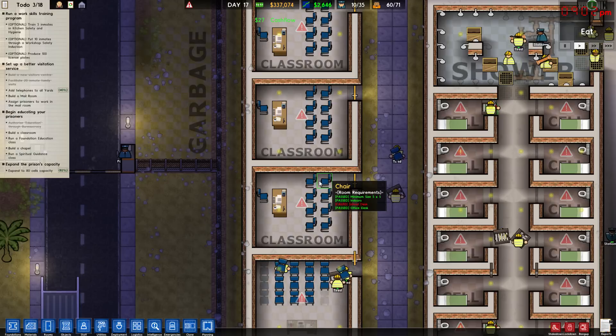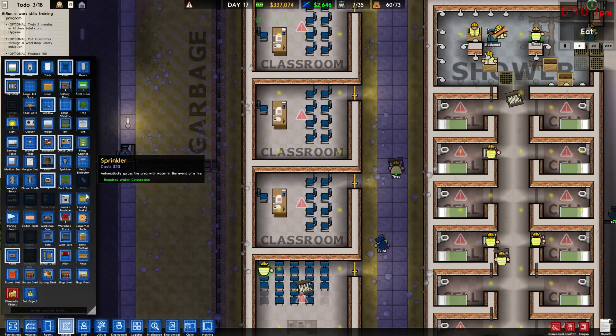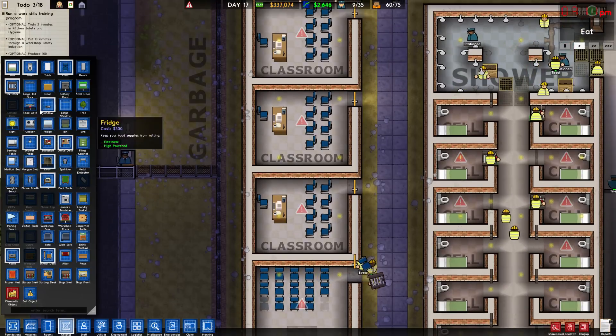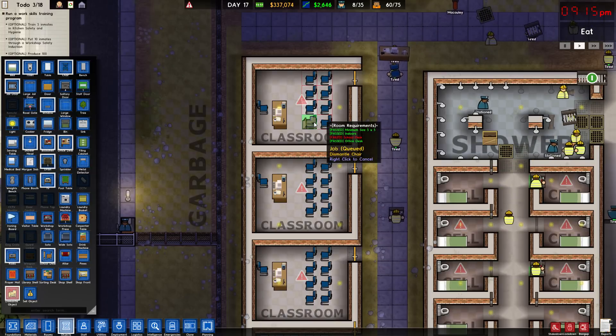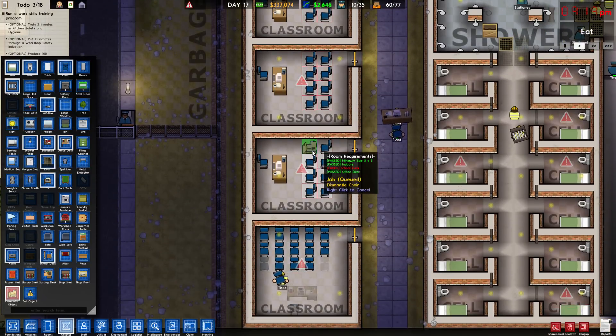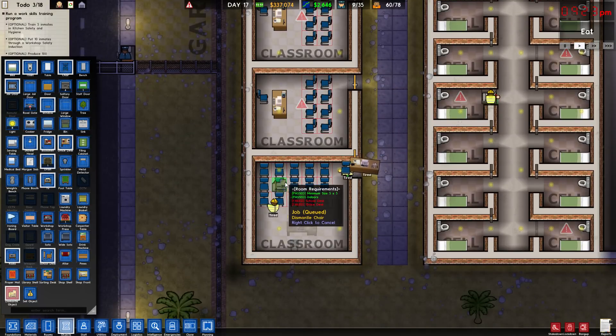Shower's getting worked on. My cells are all done, so guys are getting put in there. Classrooms are just about done. What is it missing? A school desk. Oh, shoot — you know what I did wrong? I'm so stupid. These aren't school desks, these are regular chairs. What the hell am I thinking? Dismantle objects — let's get rid of them. Get rid of it, we don't want it.